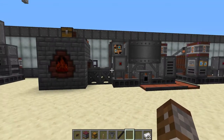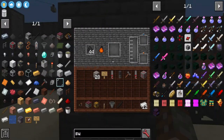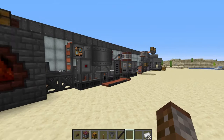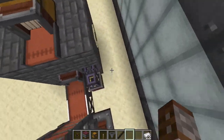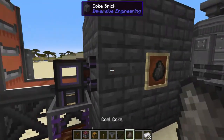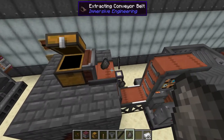One of the first things in this tutorial is a fully automated setup. First you need the coke brick oven — throw some regular coal in here, or actual blocks of coal. This is a very slow process. If you wanted to automate it you'd need quite a lot of these. You can use the extracting conveyor belt to take coal coke out, or the Immersive Engineering pump to take creosote oil out.